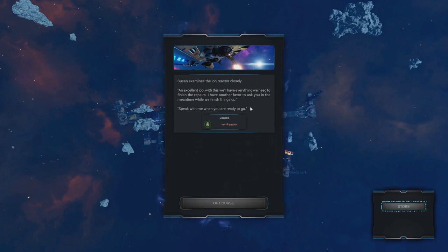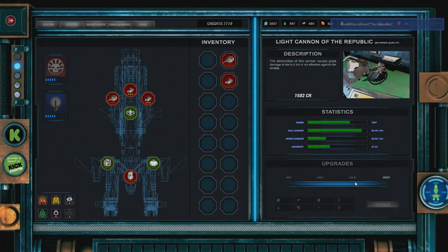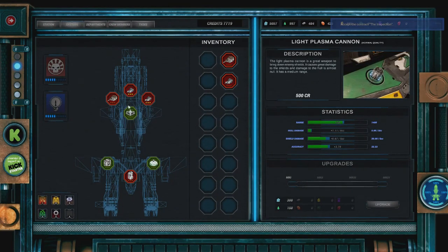Susan, our mechanic — or the station mechanic — is fitting our ion reactor to our actual ship. And we've just managed to uncover an upgrade button. We can actually upgrade our weapons here with resources we've acquired to improve the stats.